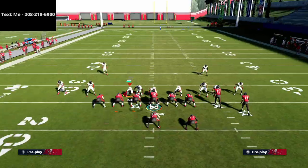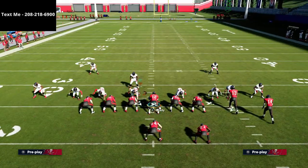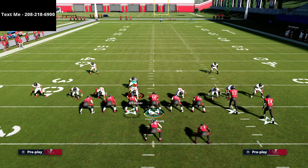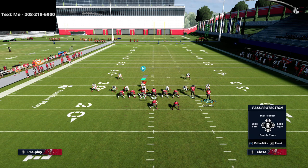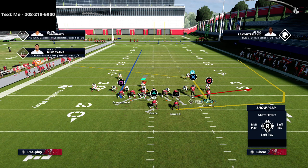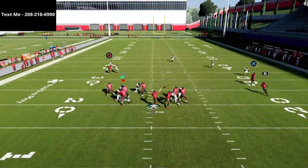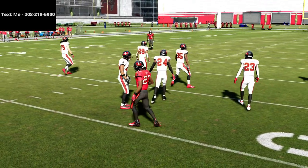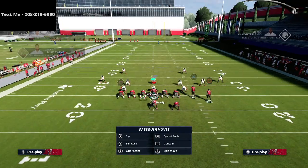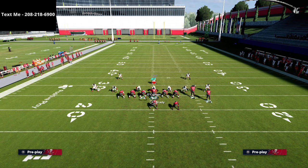If they're user rushing you a lot, here's a concept that's really good against the blitz: the flat, the wheel, and the post — plus the delay fade. We slide left with a seven-man protection on, and at the snap of the ball we're reading to the right side. Nine times out of ten the running back is going to come wide open underneath. If you see them in flat coverage to the backside, just throw the running back route.